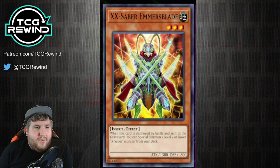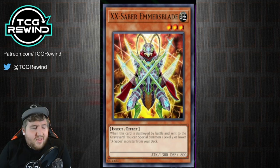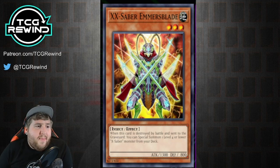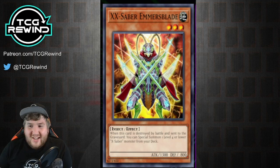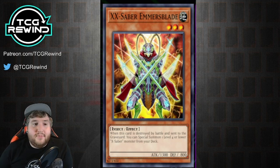The last card to talk about that you'll commonly see in the main deck is X-Saber Emmersblade. When this card is destroyed by battle and sent to the graveyard, you can special summon one level four X-Saber monster from your deck. It's basically like a Giant Rat but better because you can put them in defense. The fact that it really doesn't have a lot of limitations — you can literally go from this being destroyed by battle to special summoning a Pasqual — means you have so many tools to stall out the game and easily set up two monsters on the field for the likes of your Faultroll.